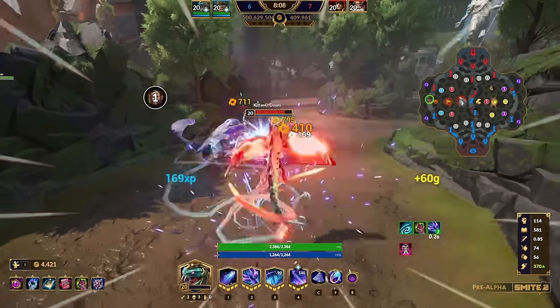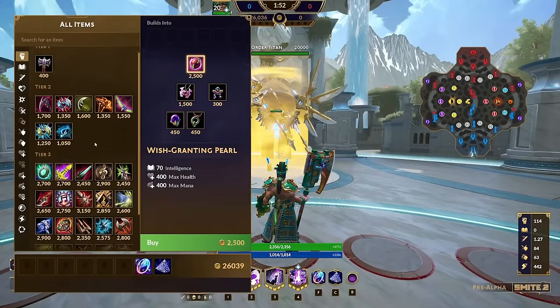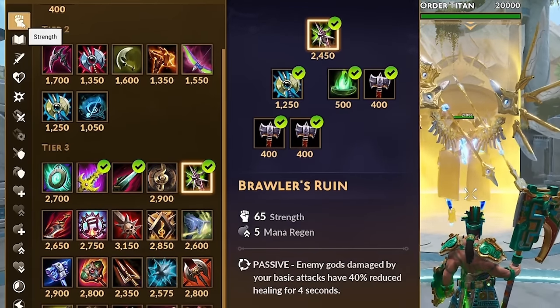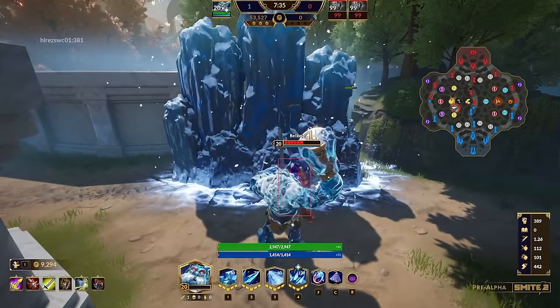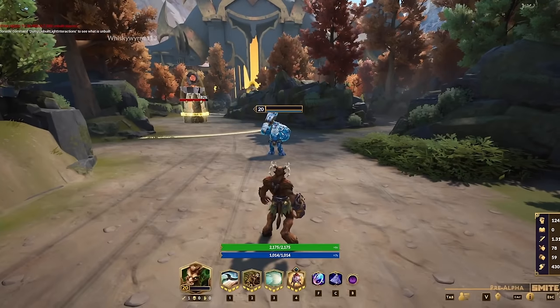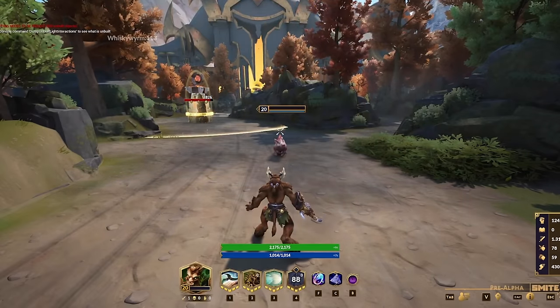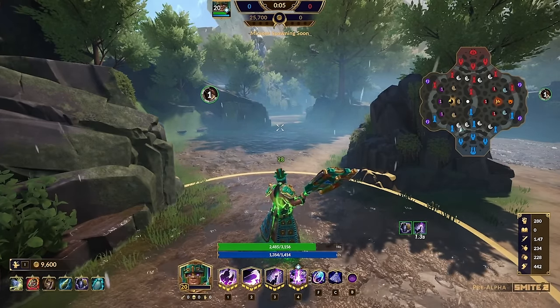Gods are no longer just magical or physical. Each god will now have two different sources of power: Strength and Intelligence. Different abilities within each god's kit will scale differently, and all gods will be able to build all items. Face-punch Ymir with crit is back. Hunters that used to do it all, like Cernunnos, will now need to build Int to increase damage on certain abilities like his Polymorph. New hybrid utility options let Chaac build Int to buff his healing.